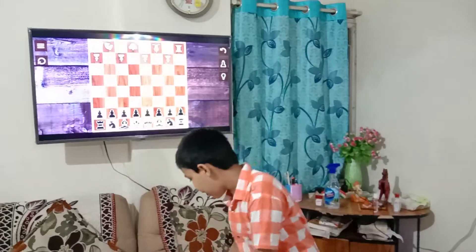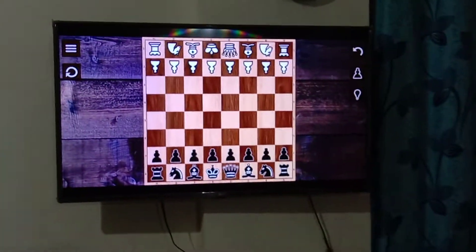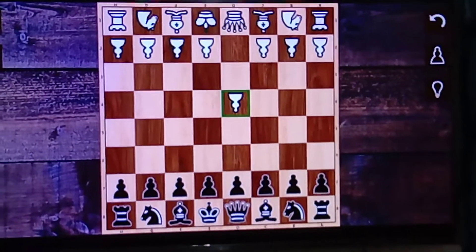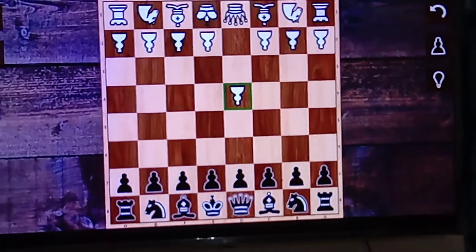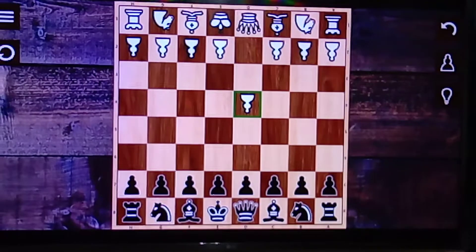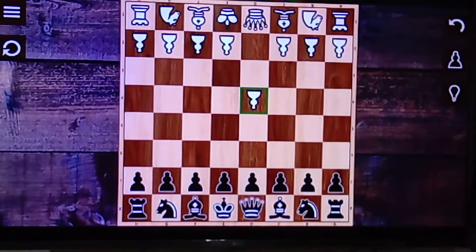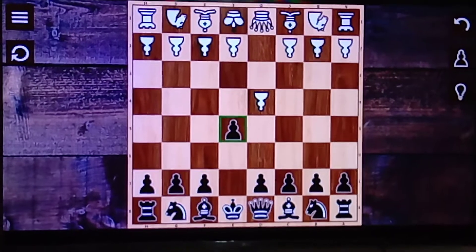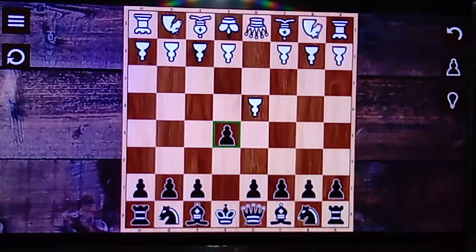In this setup, white starts with d4. Many people were asking me what if white starts with the queen's pawn — I always made tricks for the king's pawn opening, but here we are dealing with the queen's pawn. We will offer white a free pawn.